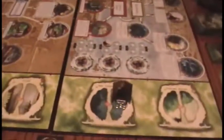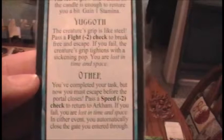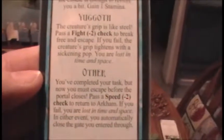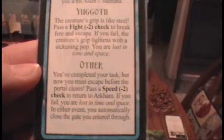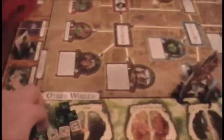We finished the Arkham Encounters and now we're ready to do Trish Scarver's encounter - her second encounter in the Underworld, looking for a blue or green Otherworld encounter. We flip over a card and get a blue one right off the bat. We see Abyss - not Yoggoth - so we go to the other column: 'You've completed your task but now you must escape before the portal closes. Pass a Speed minus two check to return to Arkham. If you fail, you are lost in space and time. In either event, you automatically close the gate you entered through.' Our speed is currently a three with no way to bump that - basically just a single die roll. If I can be successful I'm going to be able to seal this gate right now.